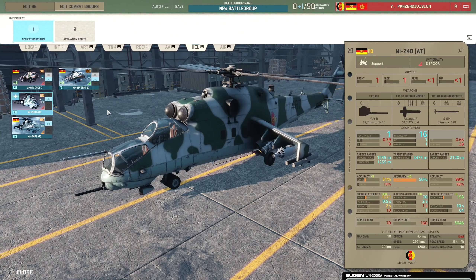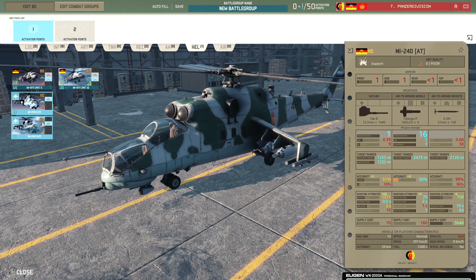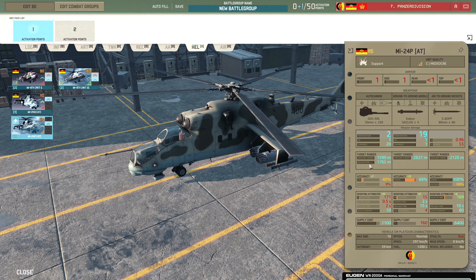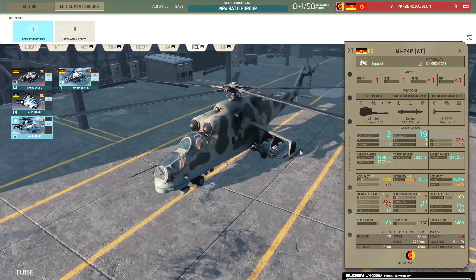Then there's the MI-24P-80, which has 80mm rockets as opposed to 57mm, gets the COCOM missile, and also gets the 30mm front-facing cannon. Going to be pretty nice at taking down helicopters with that - curious to try it out.